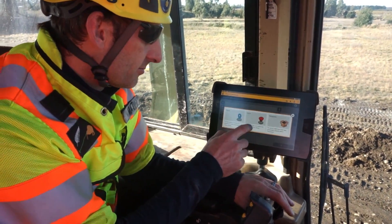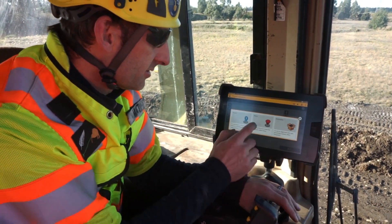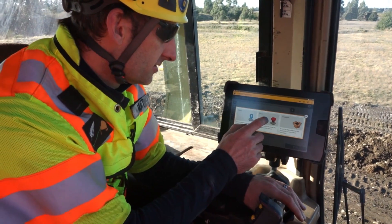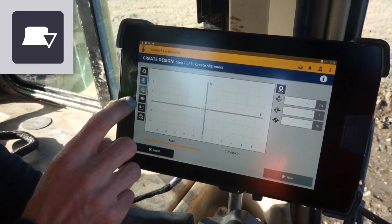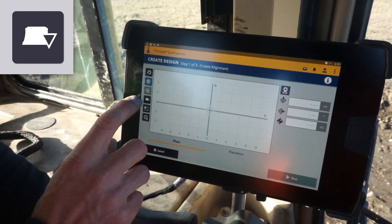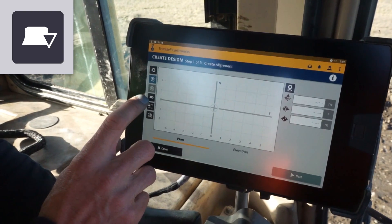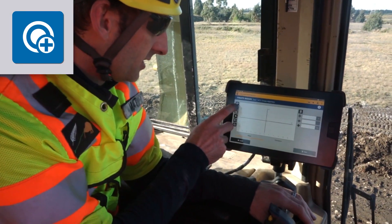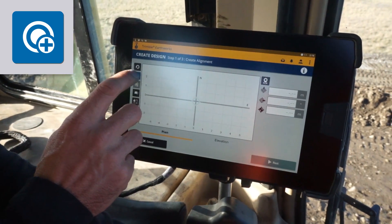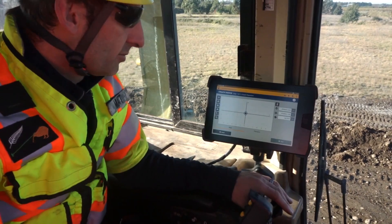We're going to use the focus tip of the blade to pick up the blue stones as our alignment. I need to check here that I've got the correct focus tip selected — it is correct, it's the right tip of the blade that I'm going to use to pick up the stones. I'm ready to add a point with this button here highlighted in blue, and there's my first point added. Now I'll move the dozer and pick up the second point.